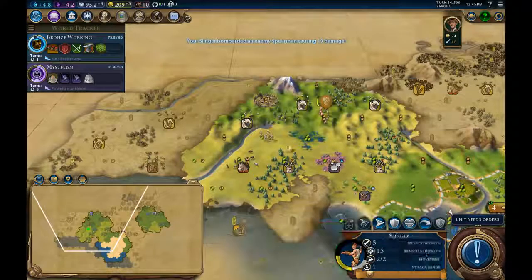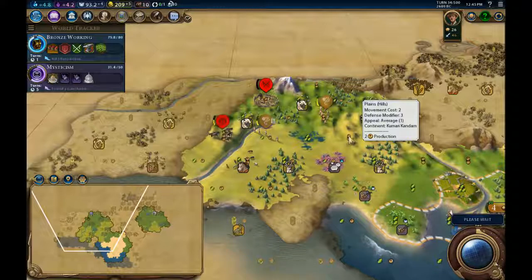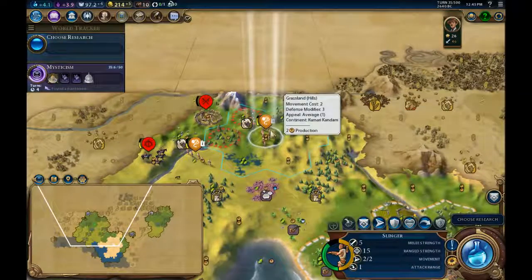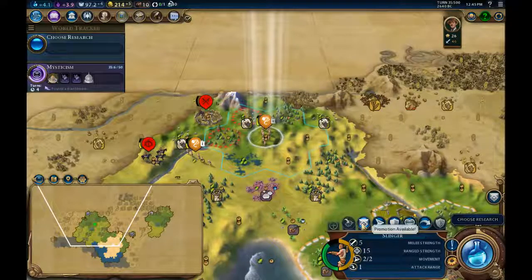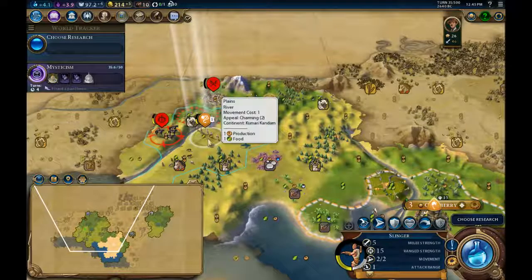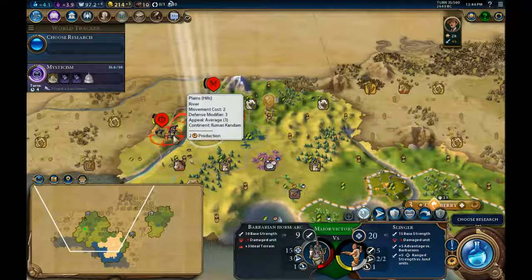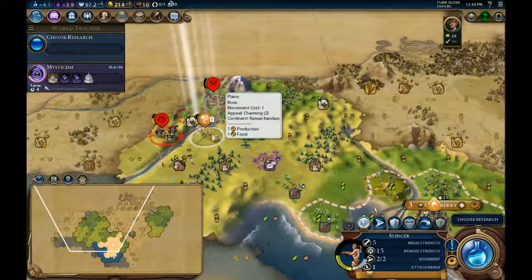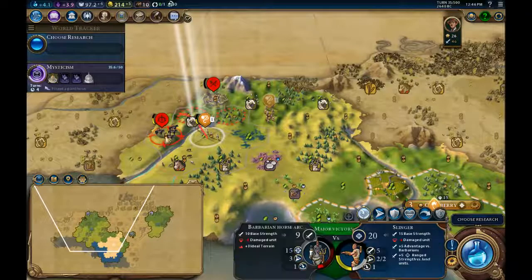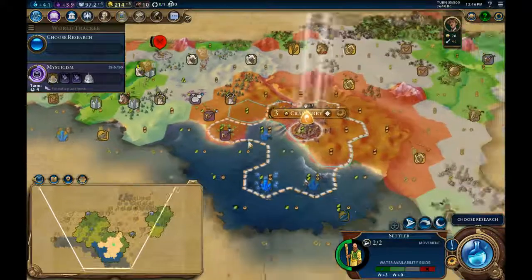There are more mounted units — that's what I was talking about, why we need to take care of the barbarian camp nice and quickly. Let's do the promotion and pull back to see if they'll come across the river. What kind of damage am I looking at? Quite a lot actually — and that unit can't get to me. Let me be bold. The game is recommending I settle in this direction — that's fine because it's what I was thinking anyway.